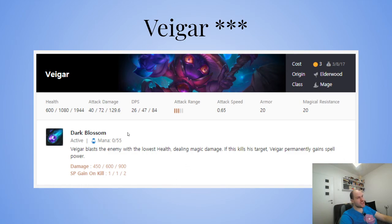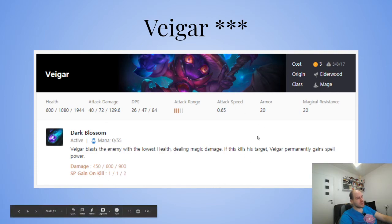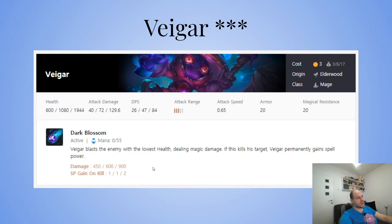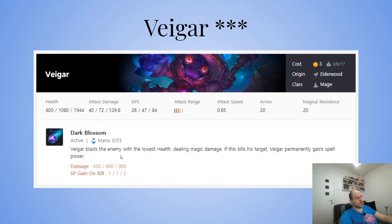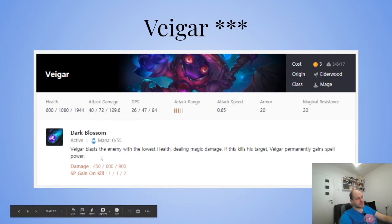The earlier you get Veigar, the earlier he can start playing. He's gonna stack like crazy. If you can play him on creep rounds — even stage one from an orb — he can kill some creeps, then on stage two he's killing opponents. You want him to just farm champions and creeps, gaining more and more spell power and dealing more and more damage.